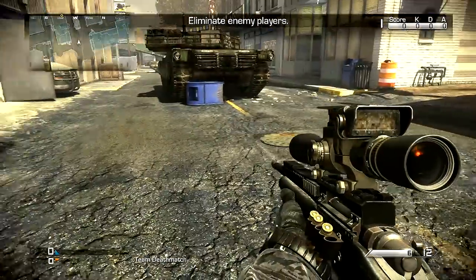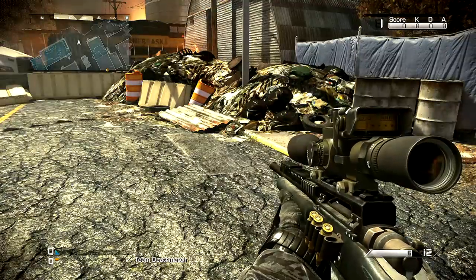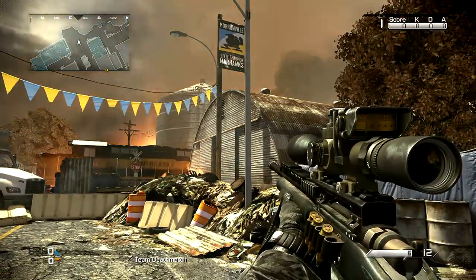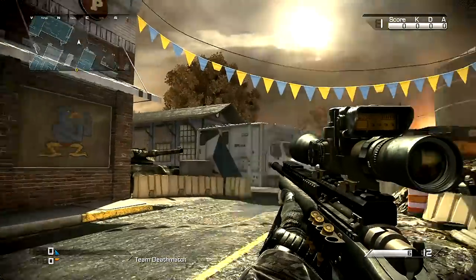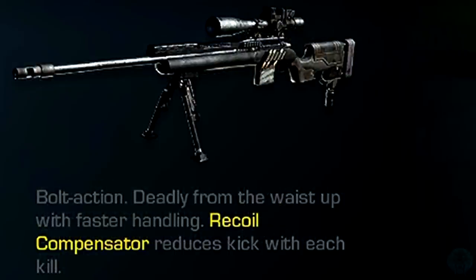What's going on guys, it's my own player here, and today I'm going to be showing you how to properly use the USR and L115 sniper rifles. I'm going to be going over a lot of things that people don't know about these sniper rifles. The USR and L115 have a unique feature called the recoil compensator, meaning that every kill the view kick will be progressively reduced, and a lot of people just don't think too much about this feature.